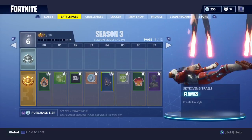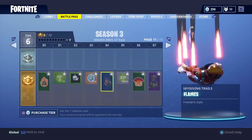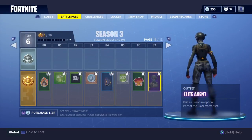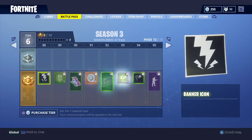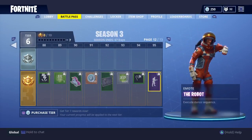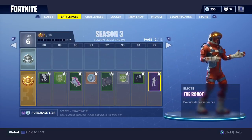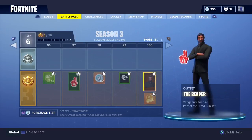Flames trail — that's the one they revealed to us, not leaked but officially revealed. That looks really nice. Elite Agent — they have legendaries in the third section of the Battle Pass. That looks really nice. And there's a robot skin. Last page — okay, that's the glider that they showed us as well.